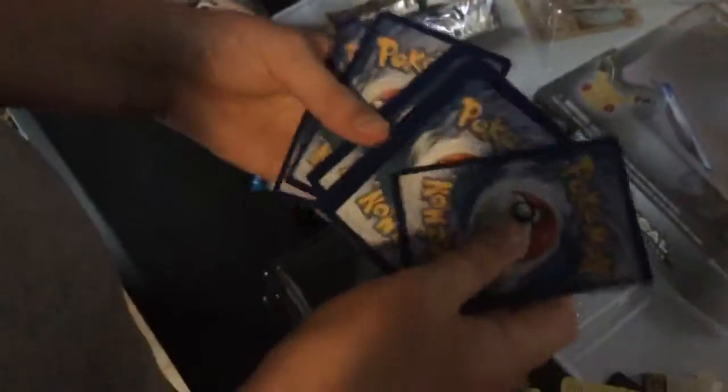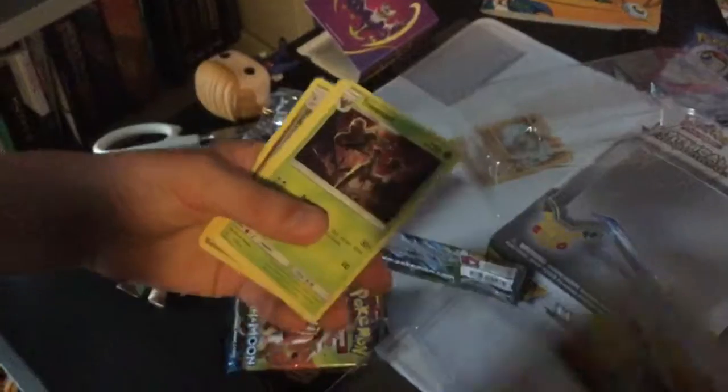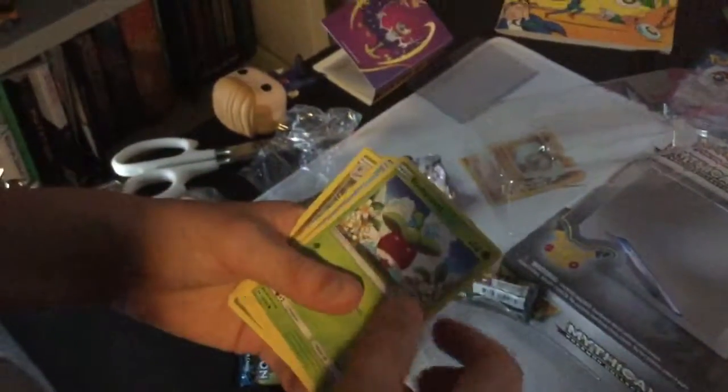Let me know guys in the comments what you want to see next in my videos. Card trick? We've got a Sliggoo, a Multi-Switch Trainer, a Trevenant, a Bunnelby.